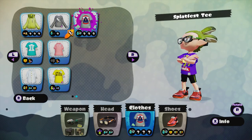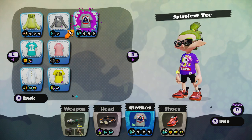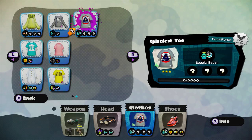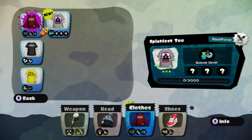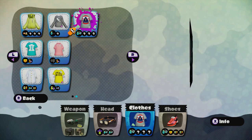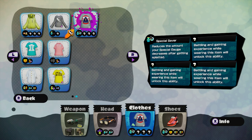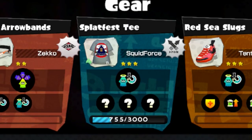Once your vote has been cast you'll be given a brand new piece of gear themed after your choice with its own primary skill, which in this instance is Special Saver. Don't feel that the skills should alter your choice though, as both rock and pop shirts give exactly the same perk. You also have three secondary skill slots, and it basically behaves like any other piece of gear. You can even unlock these secondary skills in advance of the Splatfest, so get splatting!